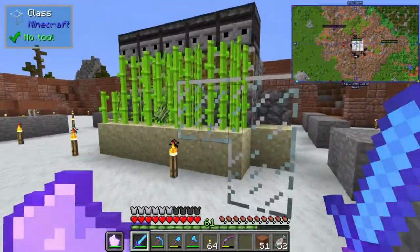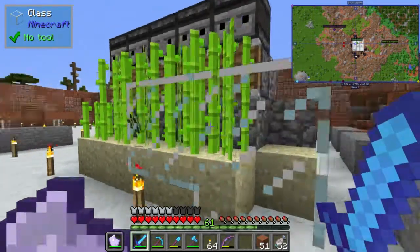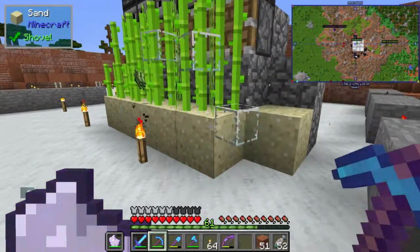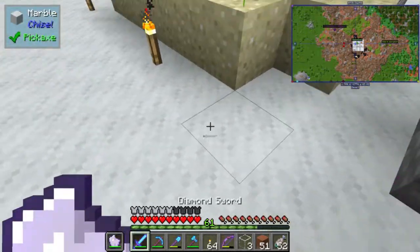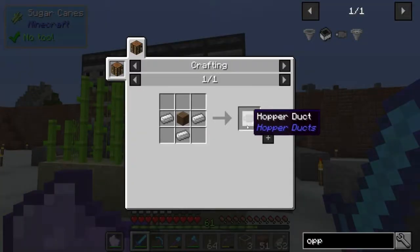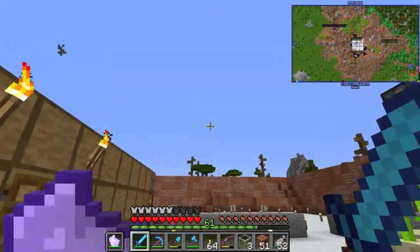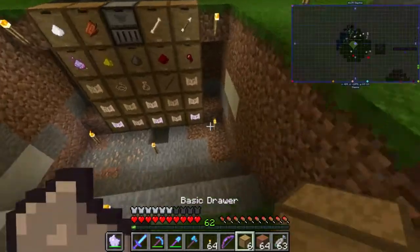As the sugar cane gets pushed it will hit the glass and fall down. There'll probably be a space right there so it falls all the way down to a water stream, which will take it into hoppers. Then we'll use these hopper ducks because they will actually push the items up into other hoppers to push the items back up into our mob grinder farm's storage.